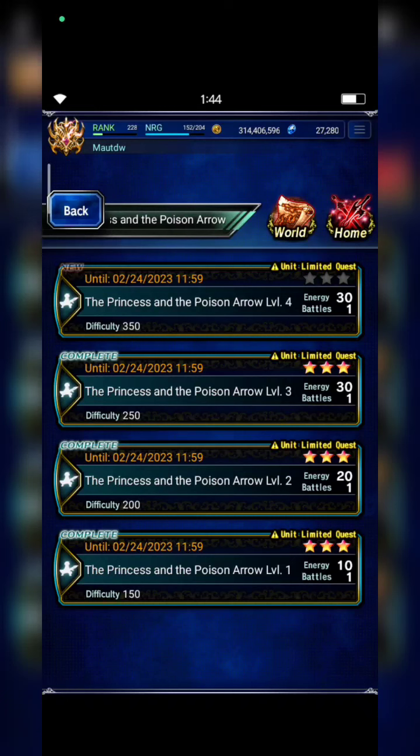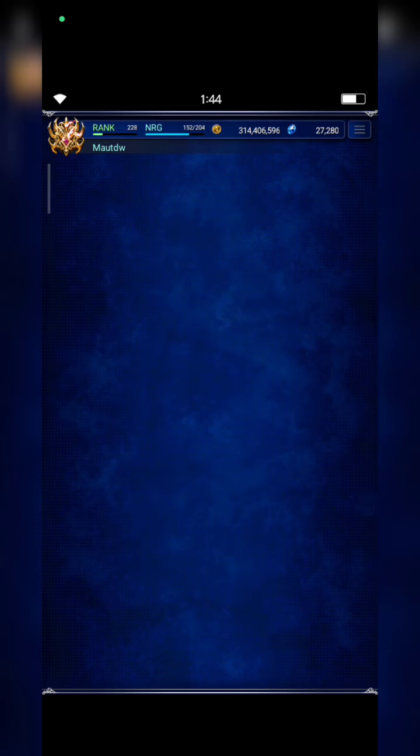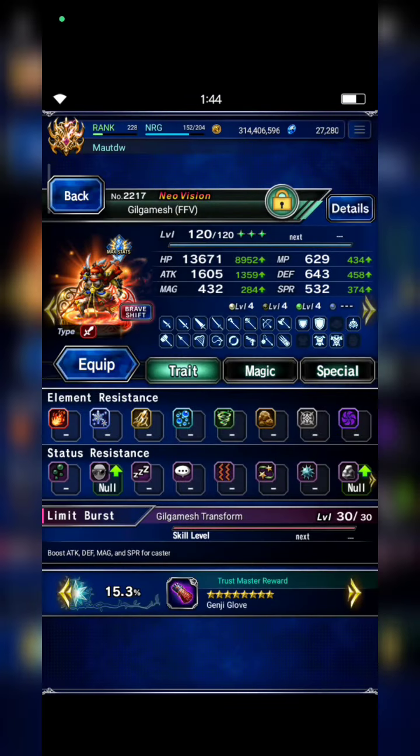Hi, thanks a lot for watching this video. This time I want to share a strategy to clear the Princess and the Poison Arrow level 4. I think I can call it a semi-budget strategy because I don't equip XZ with the Dazzling Vision card.